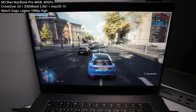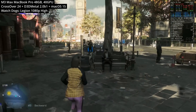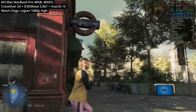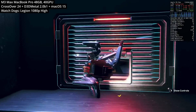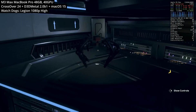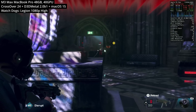Next up is the open-world hacking game Watch Dogs Legion. This is a game that could run on Crossover 23.7 and Game Porting Toolkit 1.1, but I found it much easier to get running on Game Porting Toolkit 2 with better performance. Although there is a DirectX 12 option, I could only get this running in DirectX 11 — but it's still a good showcase of what Game Porting Toolkit 2 is now capable of.